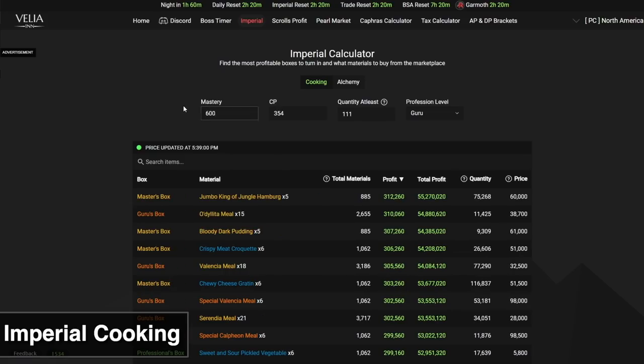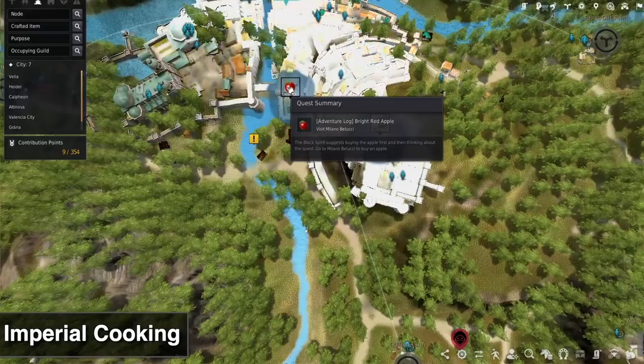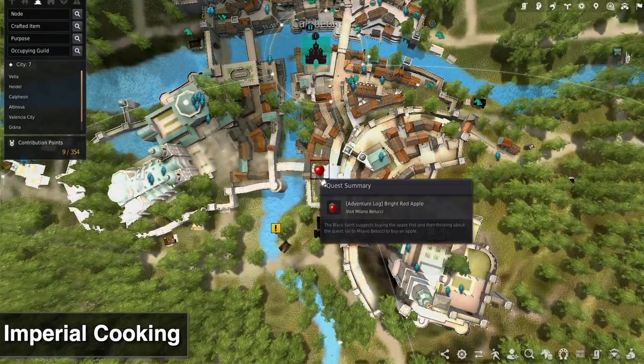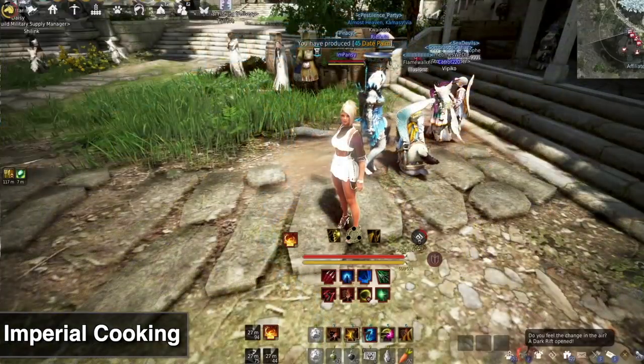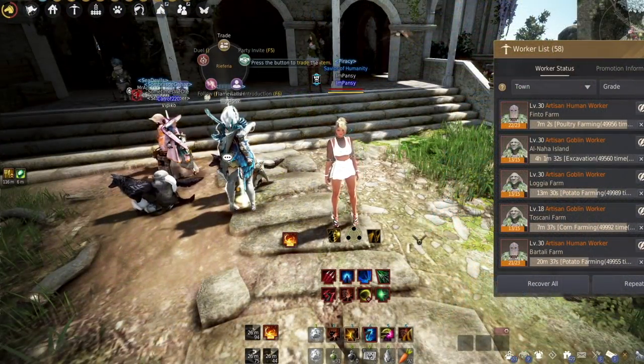Even say you have 600 mastery as a newer player with about 200 CP at Professional cooking — if you were to buy pickled vegetables, you can make a really sizable amount of cash for a new player. Getting Professional cooking only takes about an hour, and setting up this passive income might feel overwhelming at first, but once you learn it it's a simple task. Making pickled vegetables is easy — you can buy the vinegar or make it, and buy the remaining ingredients from the NPC Milano Bellucci in Calpheon.